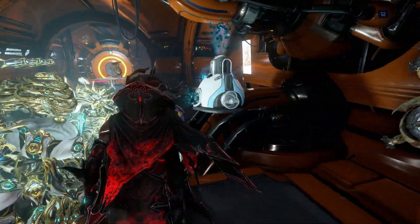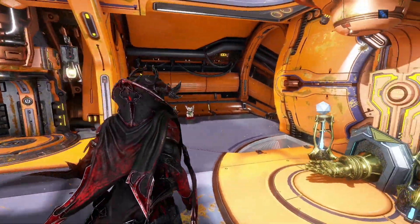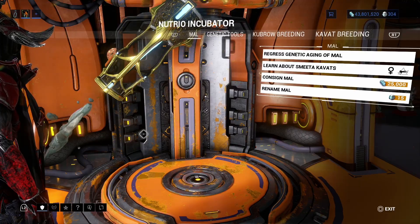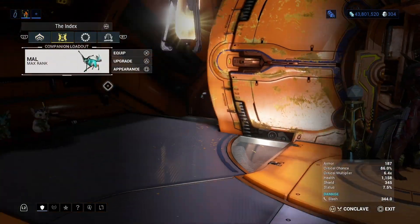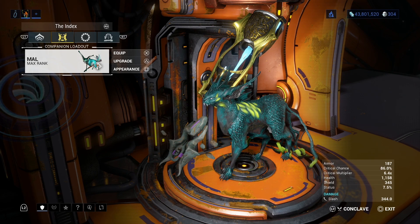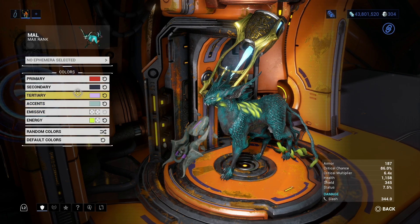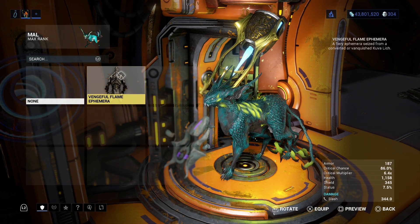Like I said, there will be a card in the top right-hand corner to the video where I go over how to get a Kavat. Or, if you want a certain Kavat a certain way it looks, because you can customize your Kavat as well, you can simply trade genetic codes with other people. Yes, genetic codes are tradable, and you can customize your Kavat's appearance.